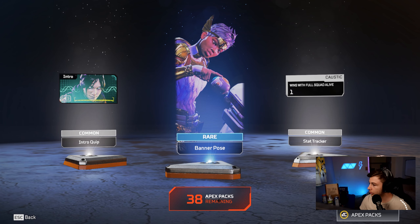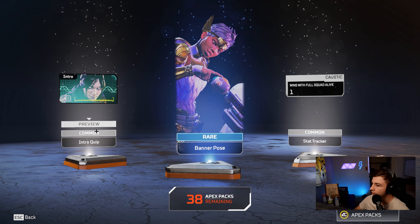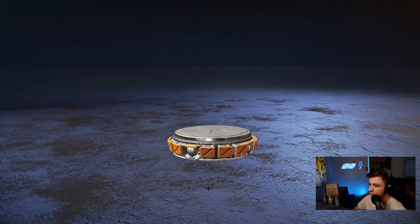Okay, we're doing a little bit better — we got two rares. Never mind, I thought we got two rares. So it looks like we got a banner pose for Lifeline, and some stuff for Caustic and Wraith. Okay, that's good.